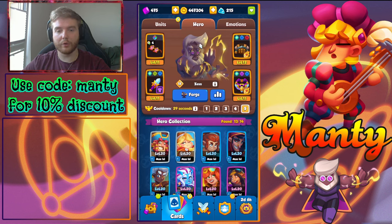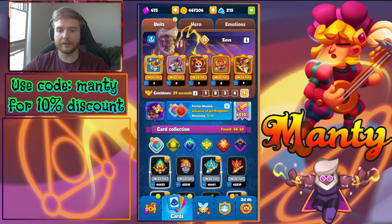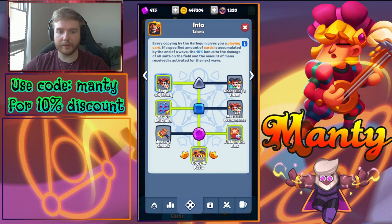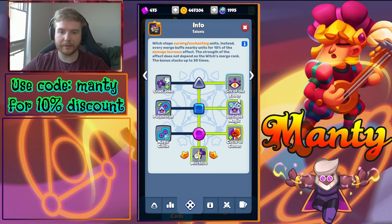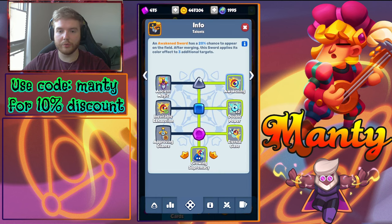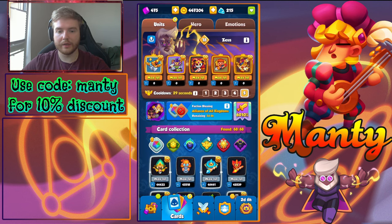Now let's jump into the more expensive deck with Zeus as a legendary hero — equipment is pretty much the same so we'll skip that. For BARS talents here I would go with cleanse, because Zeus doesn't have cleanse built in, so go left, left, right — or you can also play left, left, left, which is good as well. Harlequin and witch talents stay the same as the previous deck. Here you play swords instead of knight statue because you get the attack speed bonus from Zeus, so swords will boost your damage. Play all right side talents for swords because you need those sword stacks as soon as possible.